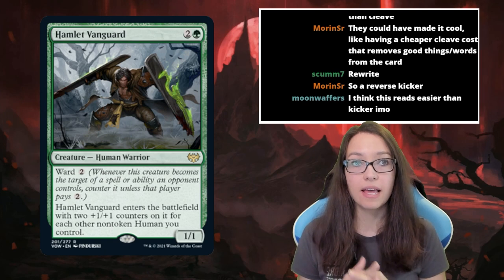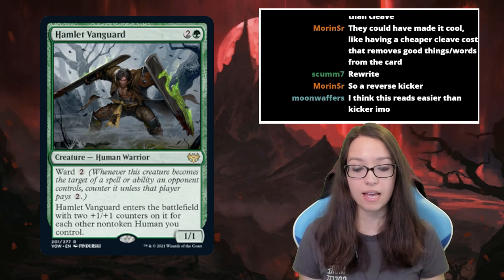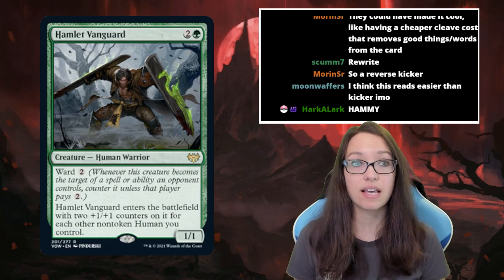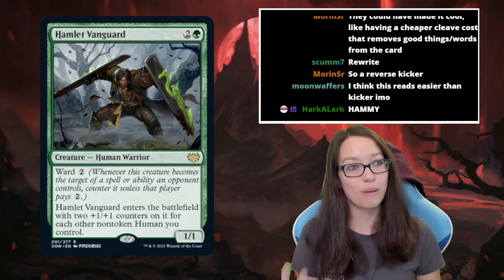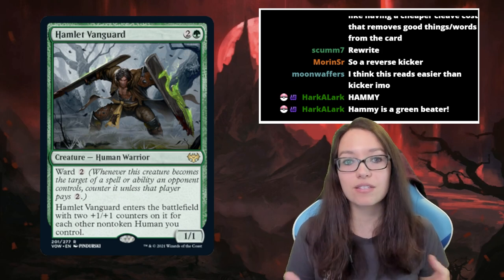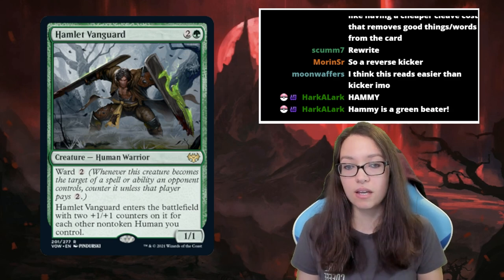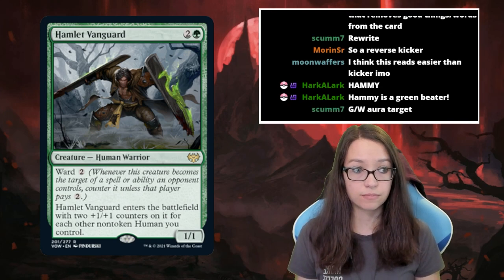Next is Ward, shown on Hamlet Vanguard. Ward has appeared in the last four or more sets and is becoming essentially evergreen. It functions like a built-in counterspell — opponents must pay an additional cost to target the creature. This will likely be the last time it's covered in an introduction video since it's no longer uncommon. It appears as one or two ward creatures per set, similar in cadence to how hexproof used to appear.